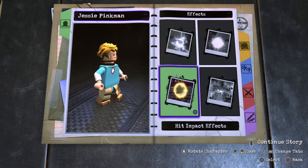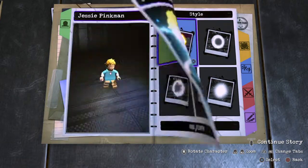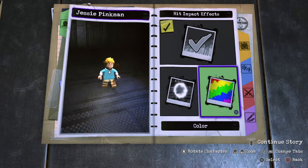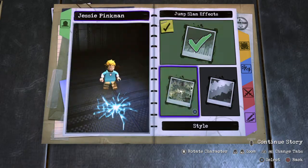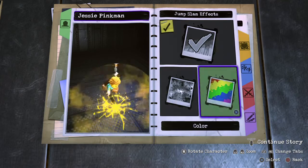Effects — no hand gloves. Hand impact, we'll do normal. And I think the normal Smash Bros hit effect is like yellow. And then we'll do yellow again, I guess.